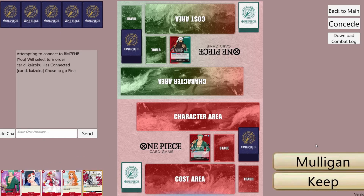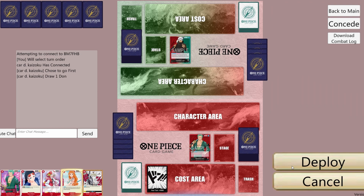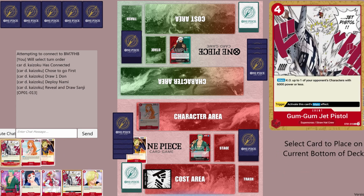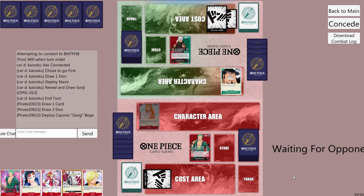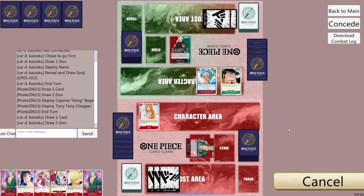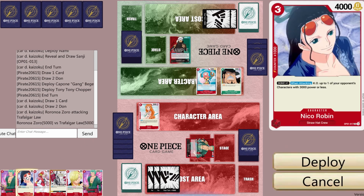Rope against the law. Let's go first, we'll keep this end. We'll play Nami. Let's take a 2k counter here and we'll pass. They play a Beach and a Chopper. We'll attack with leader for 5k, then we'll play Robin and pass.